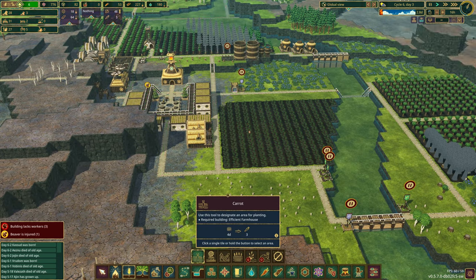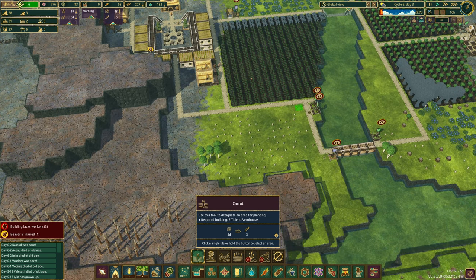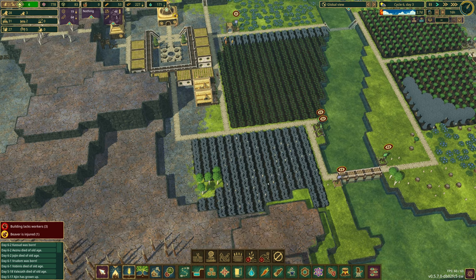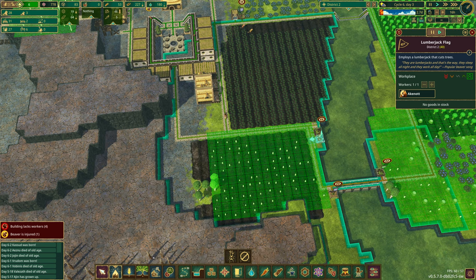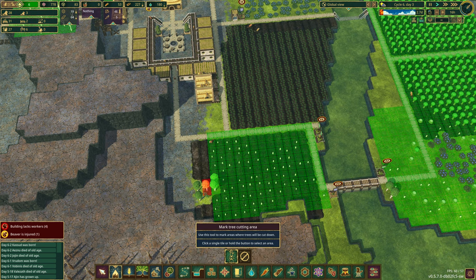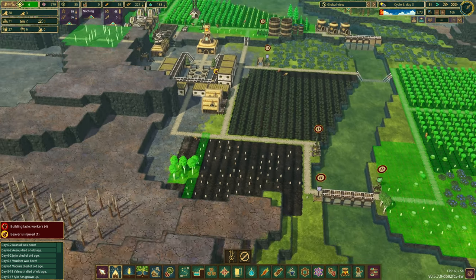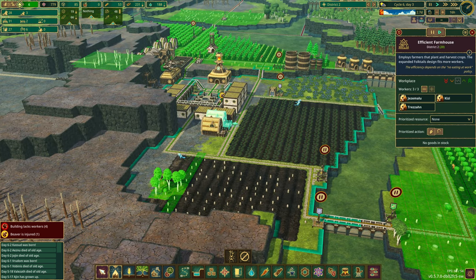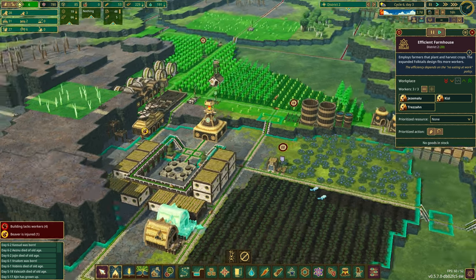Let's slow things down. We're going to come in and plant the carrots — in fact, I think we can make all of this carrots. Let's also get rid of these trees to clean up the space. But we actually don't even have free beavers for that — we are once again short on beavers.